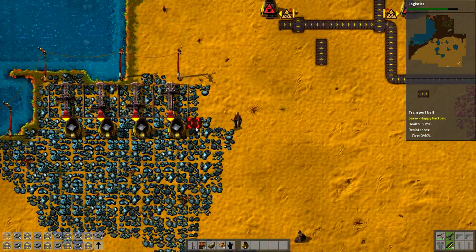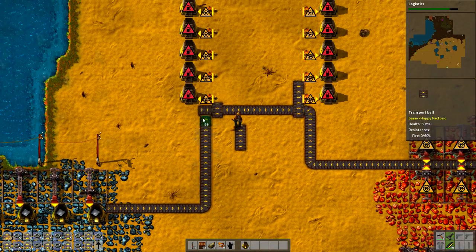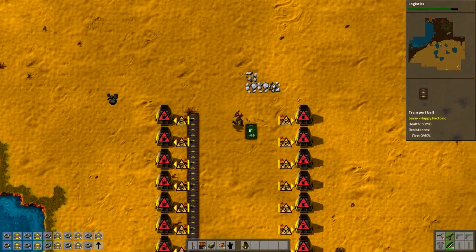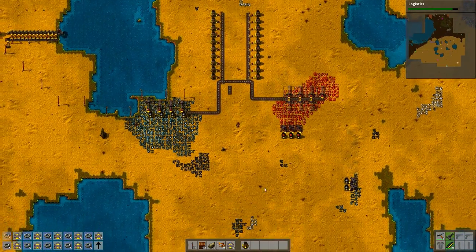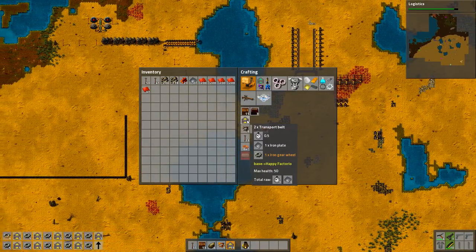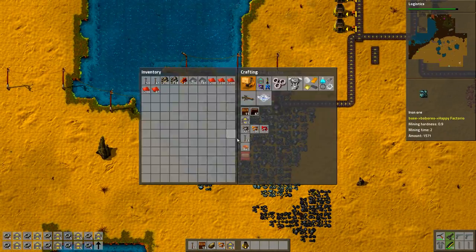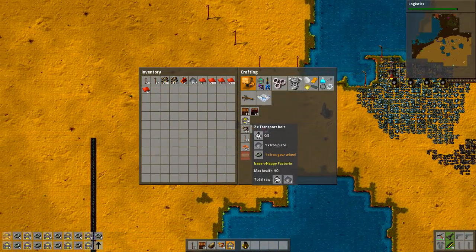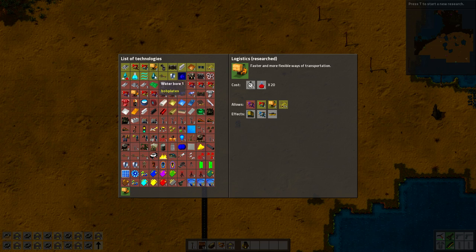Alright, so that's where it's going to be — the iron. That's iron, that's how it's going to go. This is where one ore goes, this is where the other ore goes. Now I need a lot more transport belts. I can just constantly build transport belts, there's no reason to stop at any point — I will need all of them.